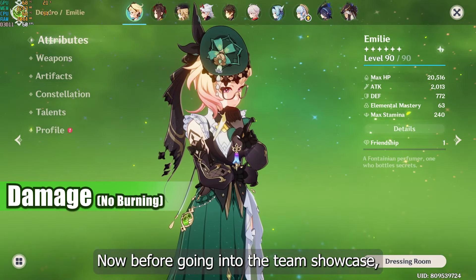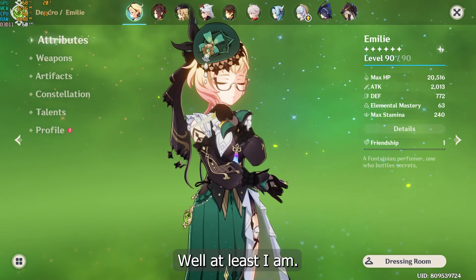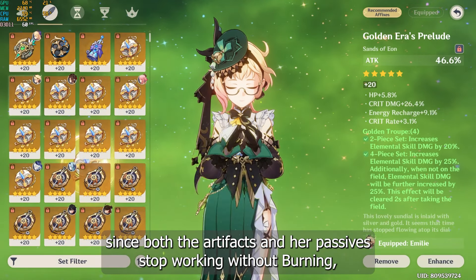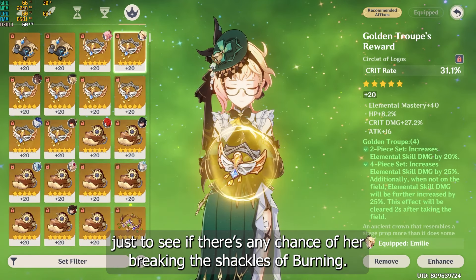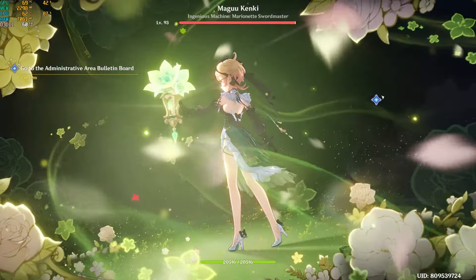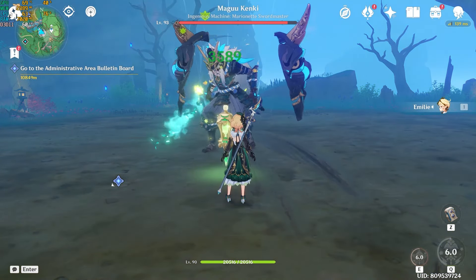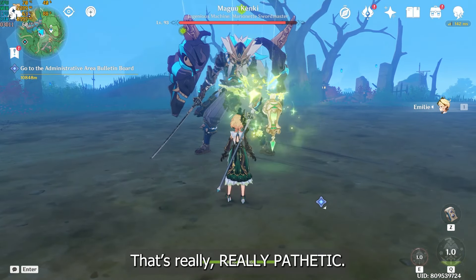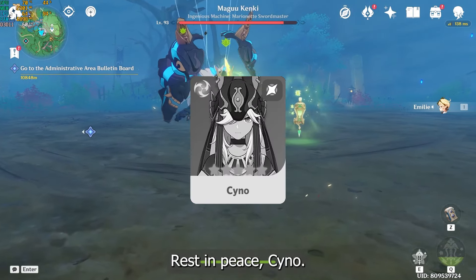Before going into the team showcase, aren't you curious about her performance outside of burning? Well, at least I am. So for this experiment, since both the artifacts and her passives stop working without burning, I'm going to use a ridiculously cracked golden tooth set on her, just to see if there's any chance of her breaking the shackles of burning. The result is really, really pathetic — it's almost on par with Raiden's elemental skill. So rest in peace, non-burning Emily.